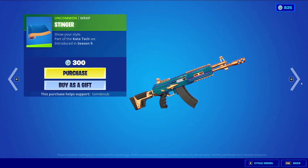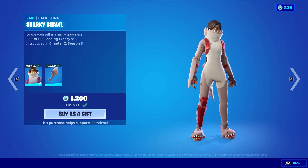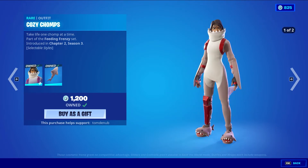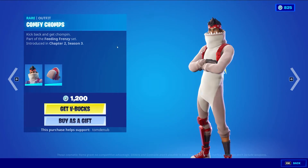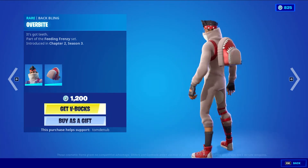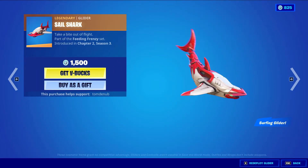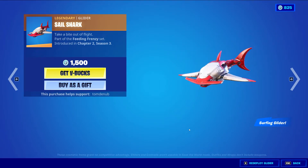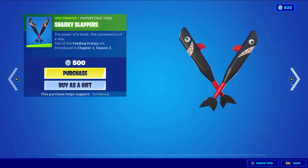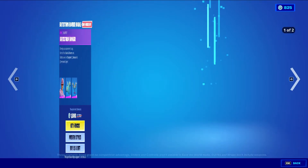Stinger, an uncommon wrapping at 300 V-bucks. Then we have Cozy Chomps with back bling Sharky Shout, a rare skin at 1200 V-bucks. The skin has two styles — the default one and the tail-off style. Pretty nice skin. Comfy Chomps with back bling Overbite, also a rare skin at 1200 V-bucks. We have Sail Shark, a legendary glider at 1500 V-bucks — one of the first surfing gliders you could purchase, so pretty cool. Sharky Slappers, an uncommon harvesting tool at 500 V-bucks. And Sharky Sharks, an uncommon wrapping at 300 V-bucks.